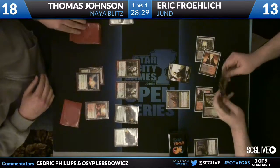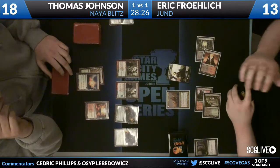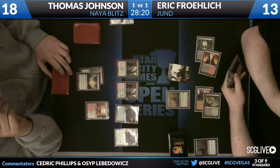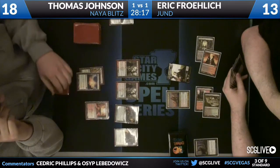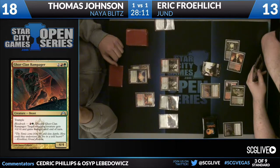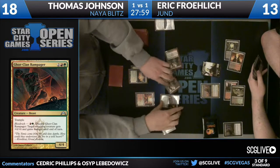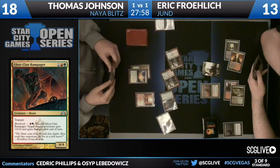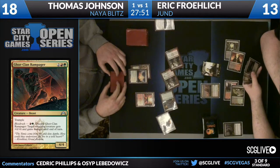Thomas is attacking with everything. He takes a draw — not quite sure what he drew. I think there's a Frontline Medic looming in his hand, but the card of utmost importance right now is Gore-Clan Rampager. Not a card he's going to cast, but a card he's going to Blood Rush. That's the great thing — he can actually attack with all of his creatures. Eric probably tries to block the Mayor, maybe tries to double block playing around Giant Growth, but he doesn't know about the Rampager.